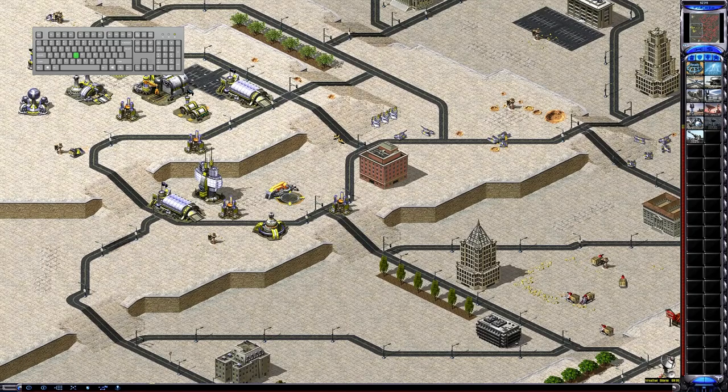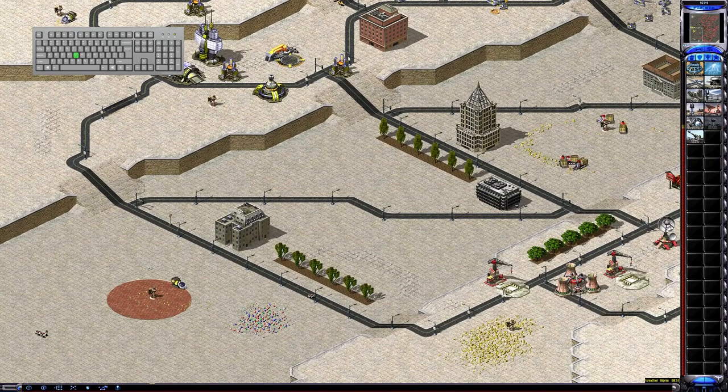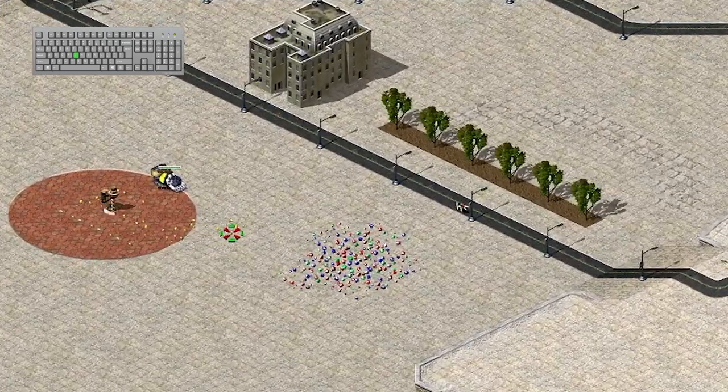The G key will make a unit go into guard mode. When a unit is in guard mode, it will attack anything nearby. With a miner, this will make the miner start mining ore.